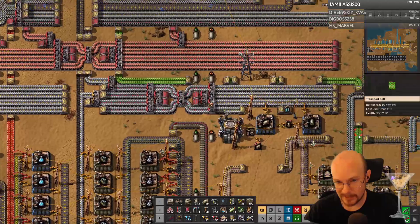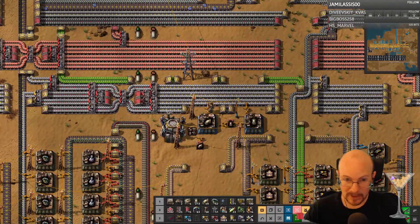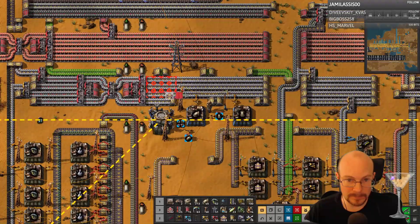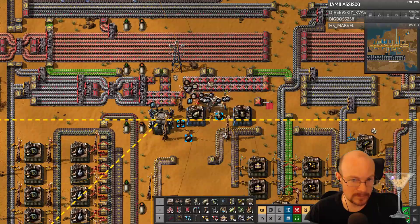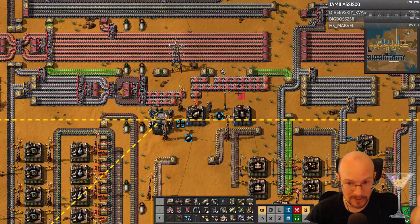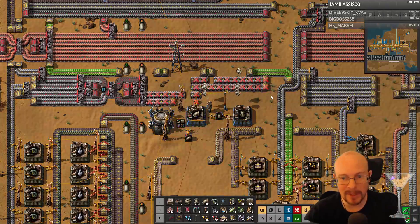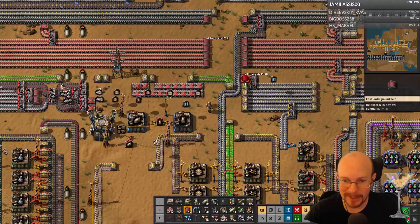Dying multiple times will get you frustrated — it sure as hell is for me. Okay, let's see here. Upgrade everything here. What the hell is happening? I'm trying to upgrade and I deconstruct. I try to deconstruct and it upgrades. What the fuck is happening? I want an upgrade, not deconstruct. Freaking game, man.